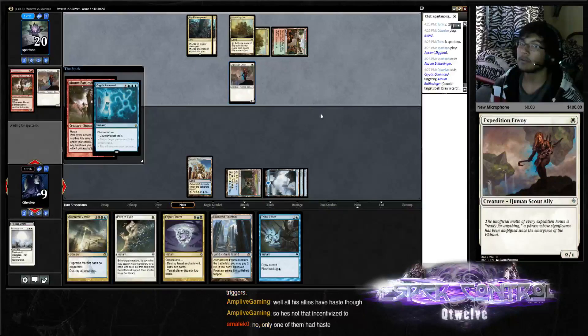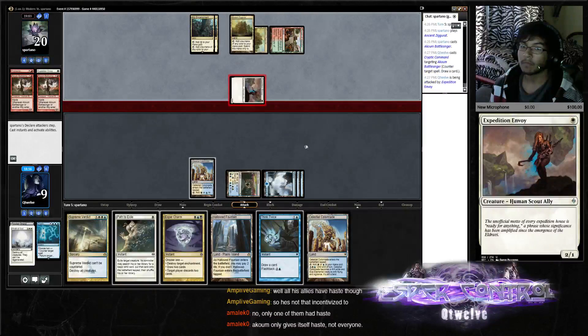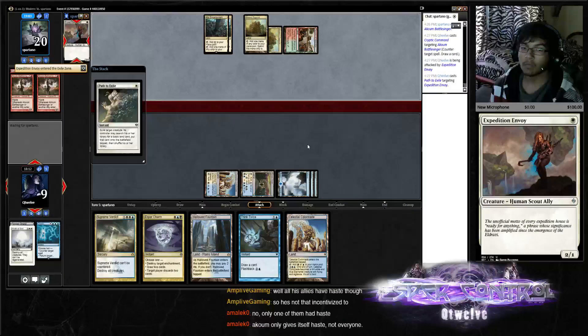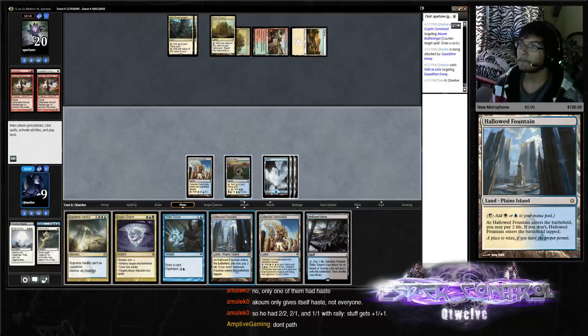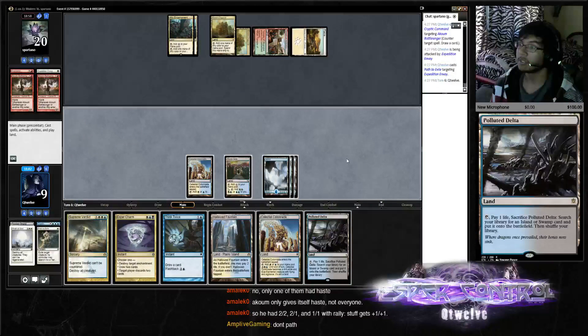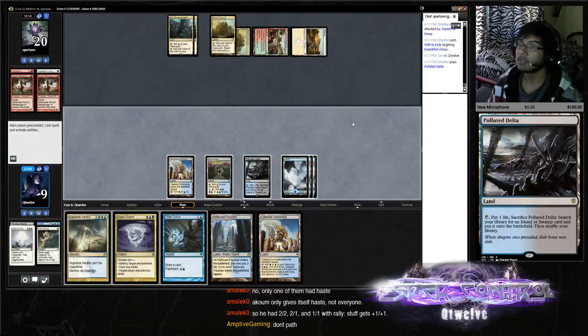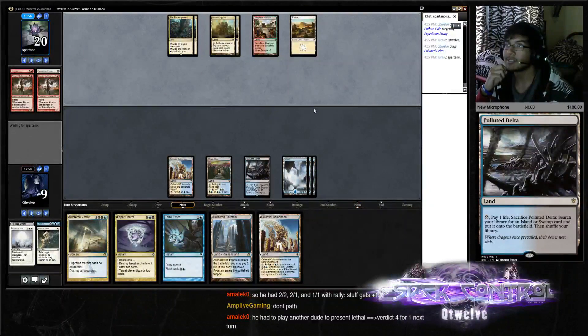And then Path here. Condemn for five — we don't have a basic Swamp so this is going to do more damage to us if we try to get it. But we'll play here because I'd rather make him discard two right now, just so he won't do anything — just left top-decking.